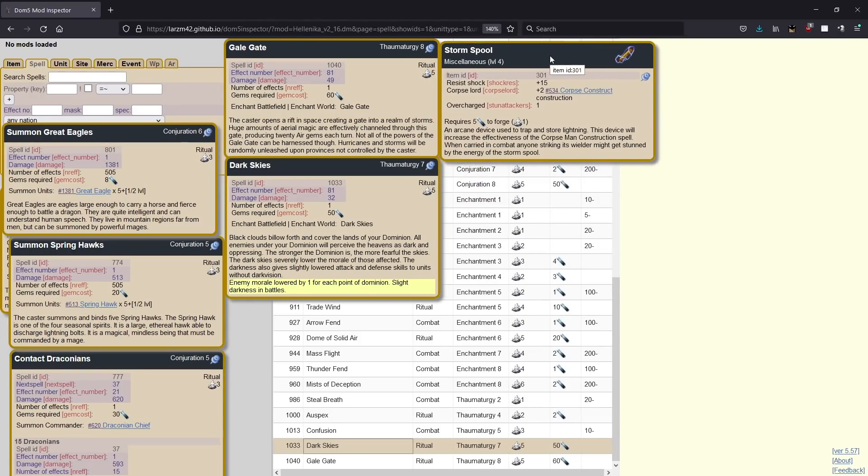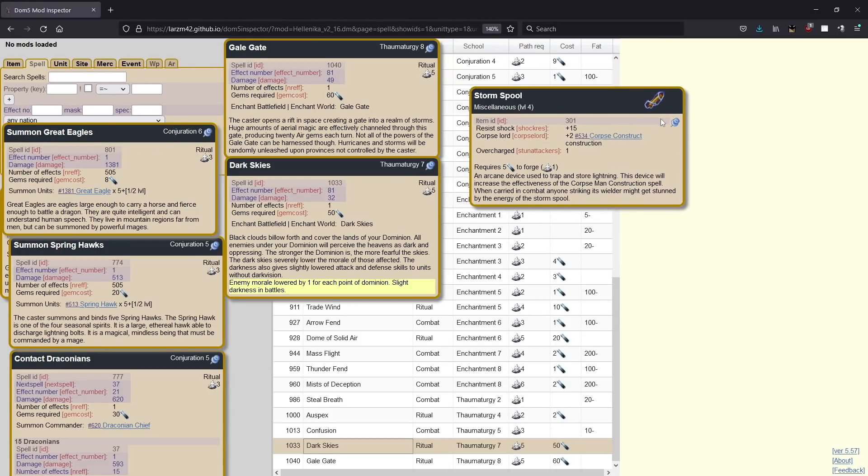Next, we have the storm spool. Storm spool is really good — this item gets made a ton in multiplayer games, mainly because it's basically a shock ring giving you 15 shock resistance, which is super nice. It also has a chance to do a little bit of stun damage to attackers, which is a good perk. This second part doesn't come in all the time, but it comes in enough where it's a pretty clear upgrade over the shock ring, which only gives you 15 resistance for the same price.